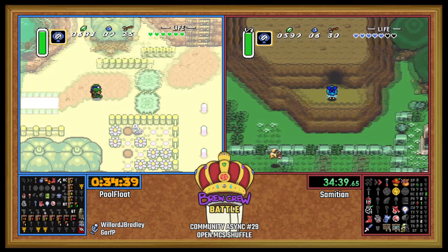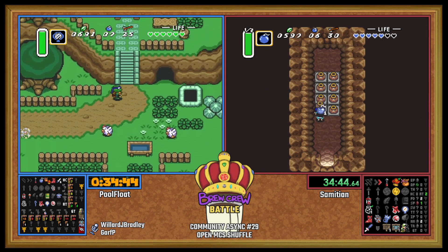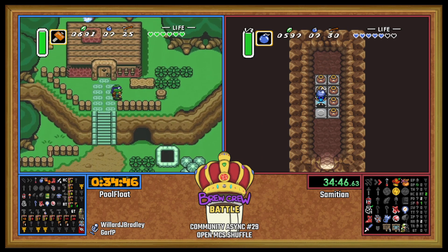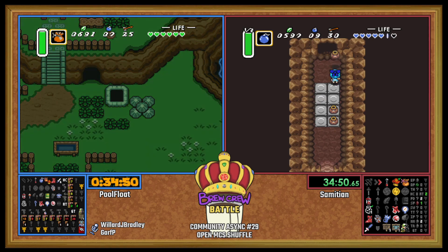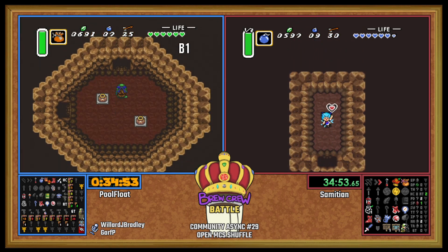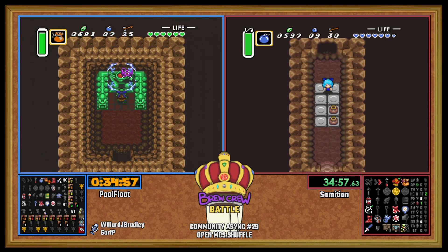I would be very happy to see the Hammer, knowing I don't have to dive into stupid dungeons looking for it. Based on the items we've seen, it looks like maybe something's going to be in Swamp — could always get the classic mitts on left side swamp.